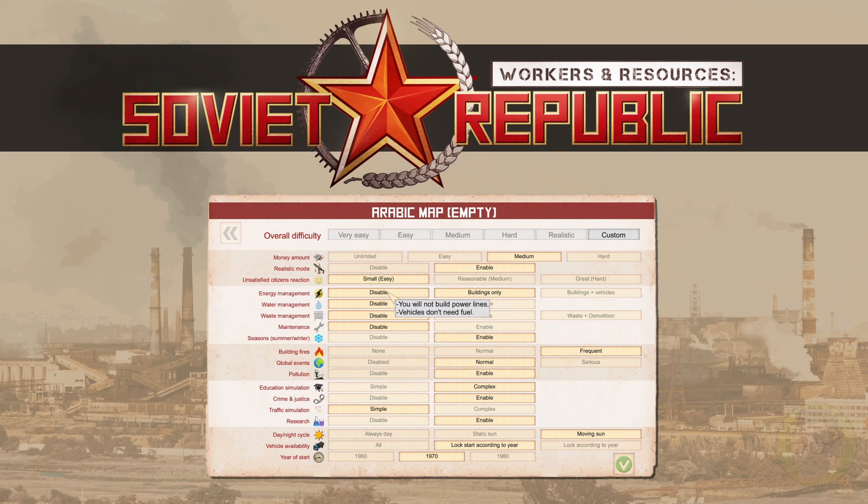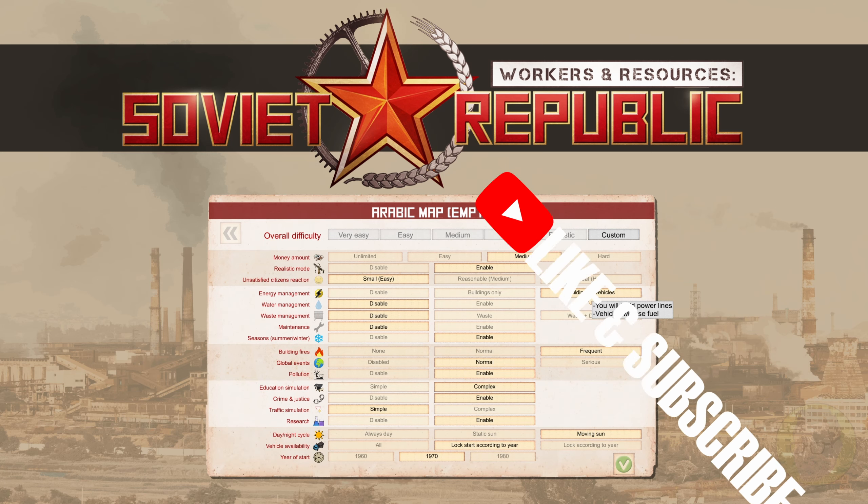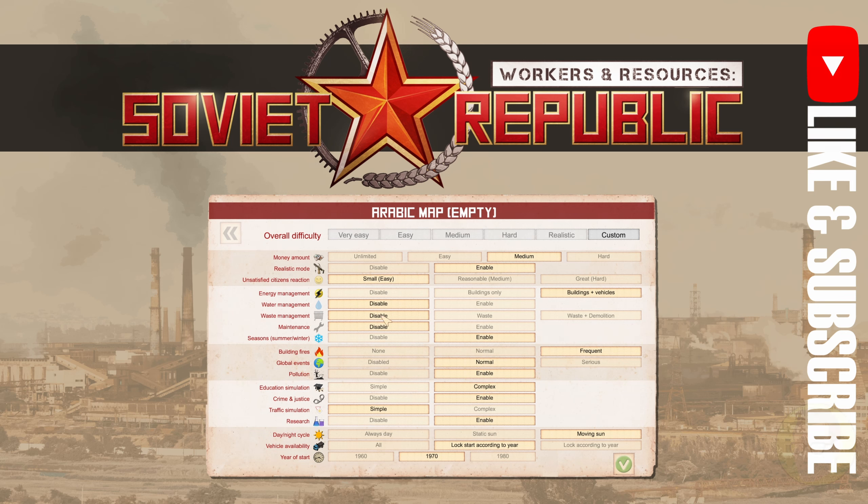Energy management: you can set it so you don't need power lines and vehicles don't need fuel, buildings only so you need power lines but vehicles don't need fuel, or buildings and vehicles which means you need power to buildings and fuel stations and you need to import fuel. We're going to go with that harder setting.